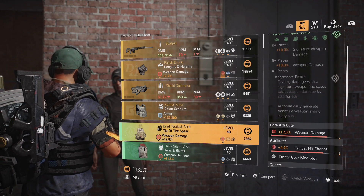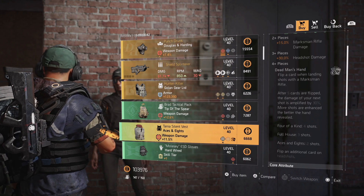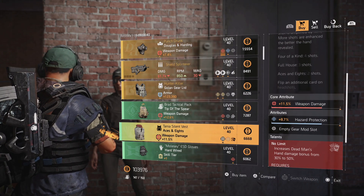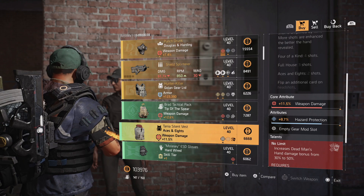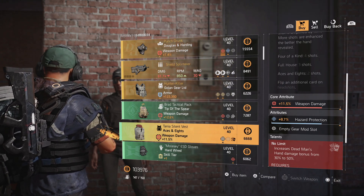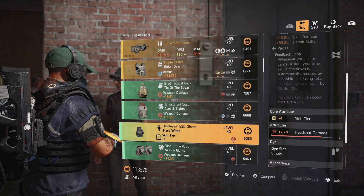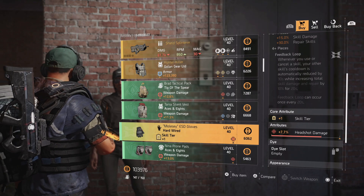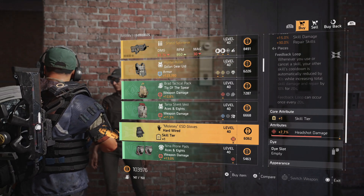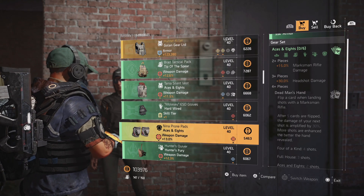You can run the backpack or just run all the other pieces. They do have an Aces and Eights chest piece, which I don't really use because you can use Headhunter or a gold piece that gives you a lot more damage. This does have weapon damage and hazard protection. The Hardwire piece always comes with skill tier, and you can roll skill damage, status effects, or whatever you want — so this is a solid piece if you've been looking to put a Hardwire build together.